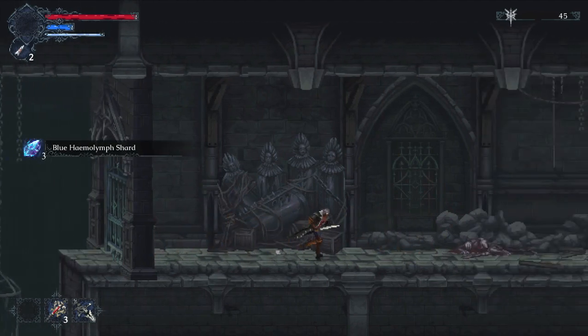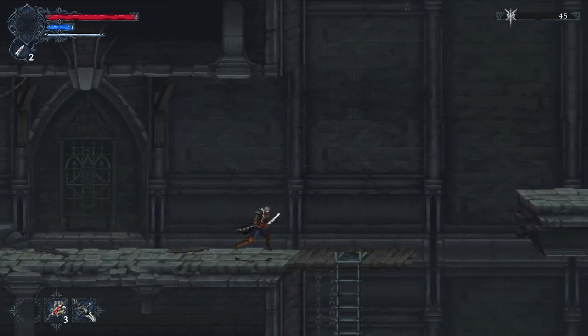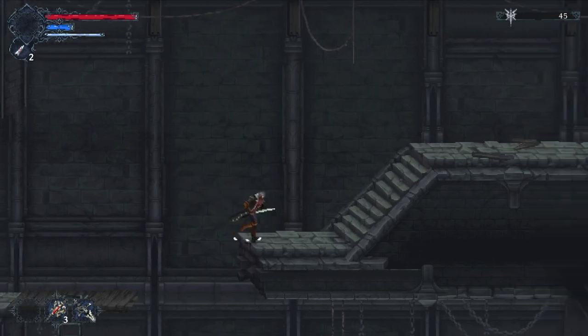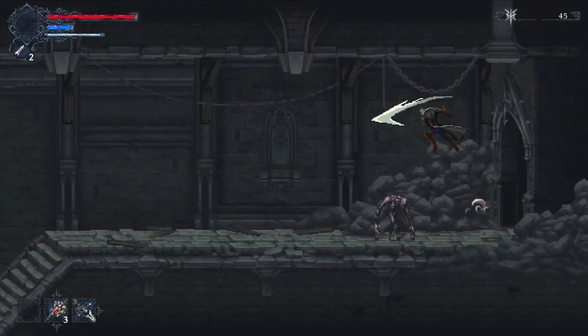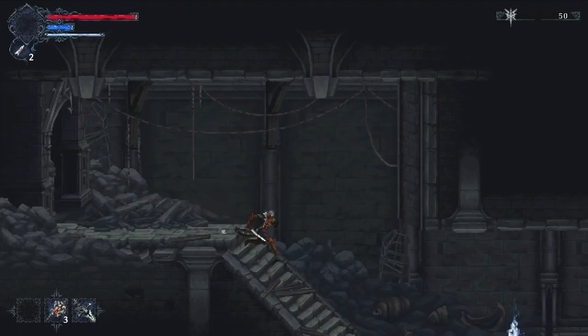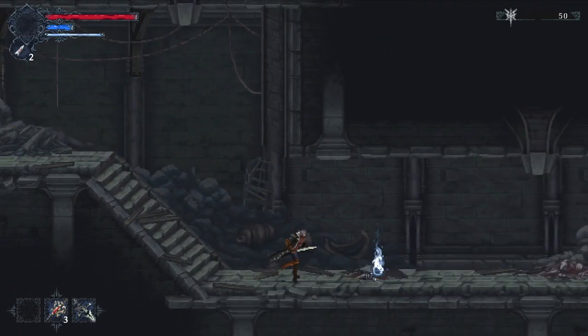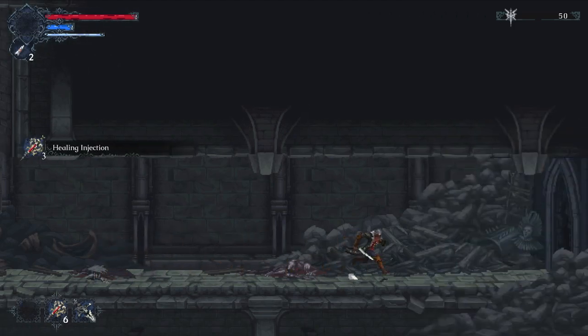These shards let you replenish your focus mid-battle if you haven't found a statue or can't reach a save point. Execution moves also restore focus — those are pretty random; you have to deal enough damage to stun the enemy, and then a triangle indicator will appear. Press triangle while they're stunned to execute them and regain all your focus.